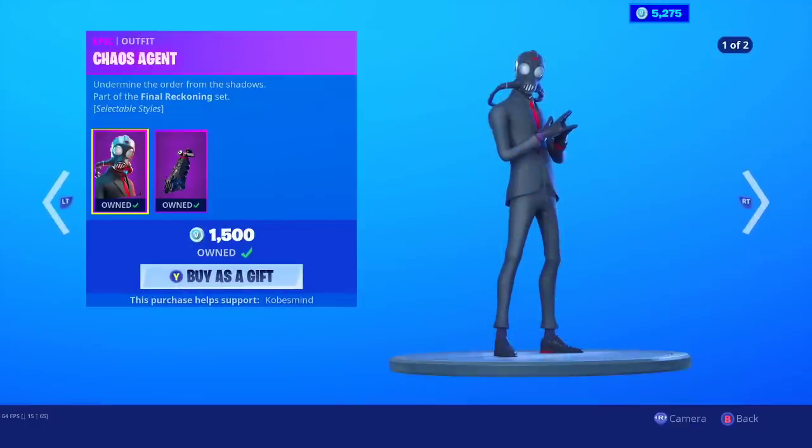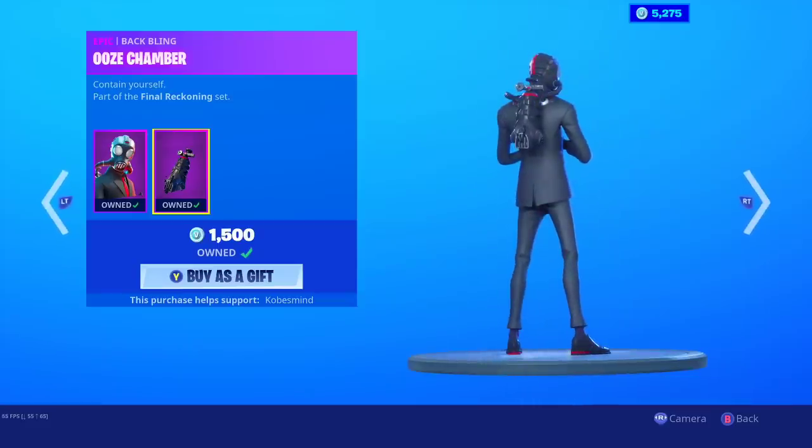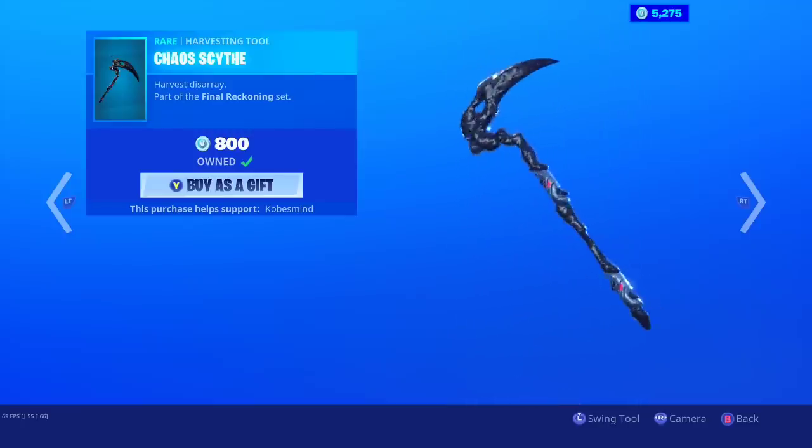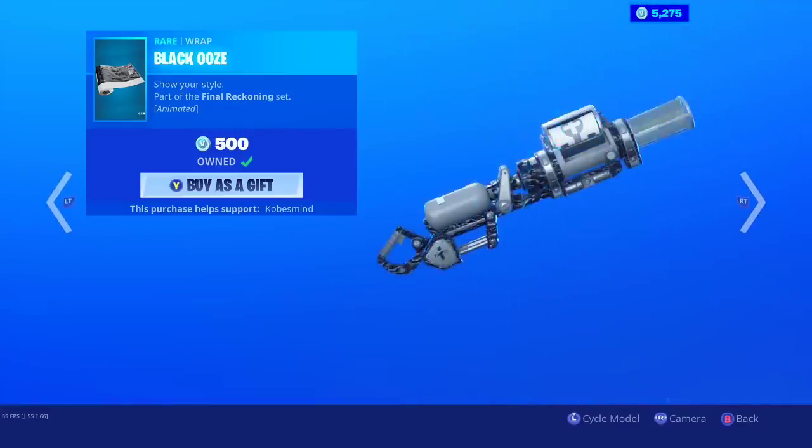We have the chaos agent — I love this skin so far, it's so skinny. Ooze chamber — it's an okay back bling. Chaos scythe is decent. Black ooze — definitely dope, highly recommend it.